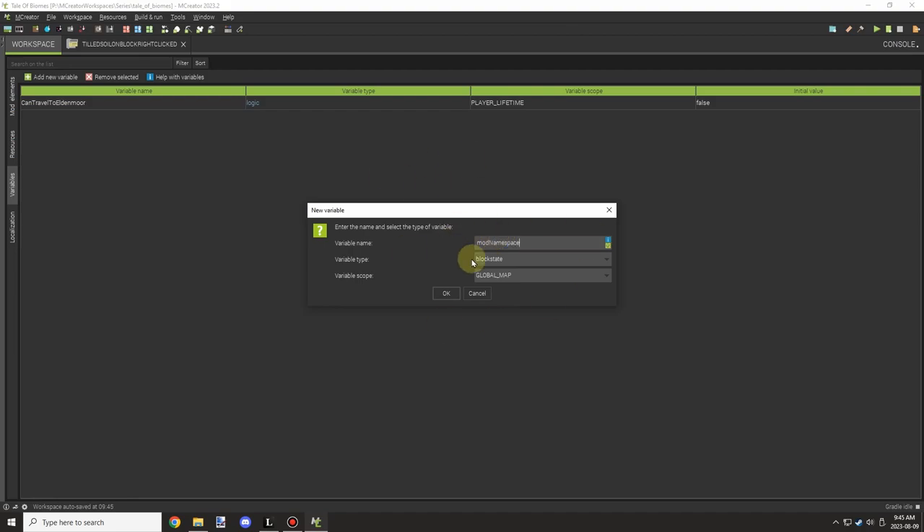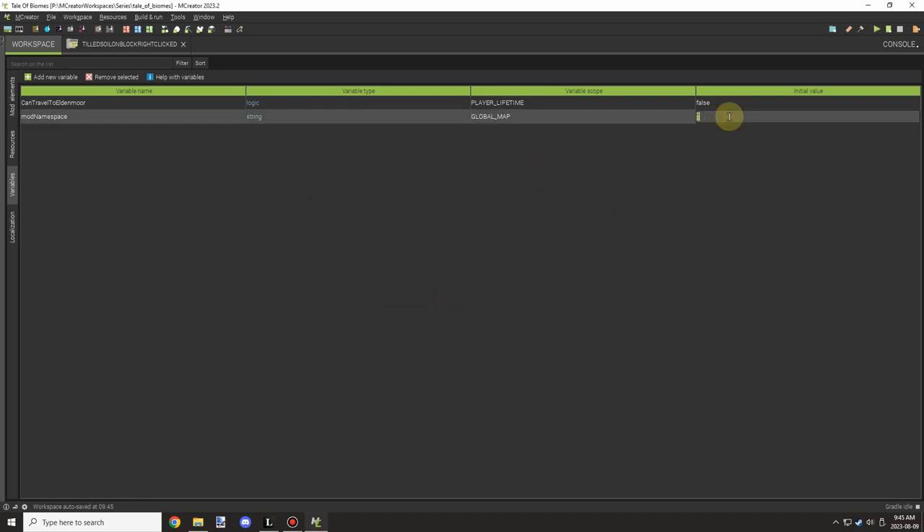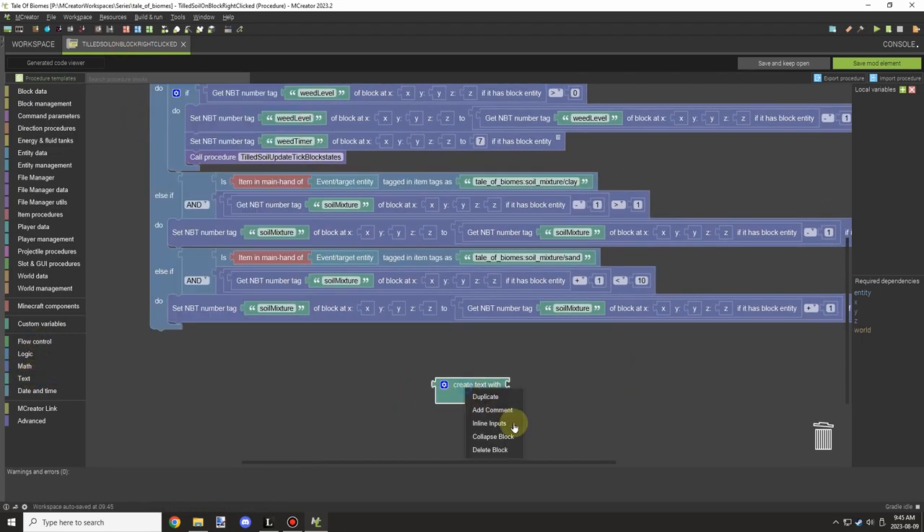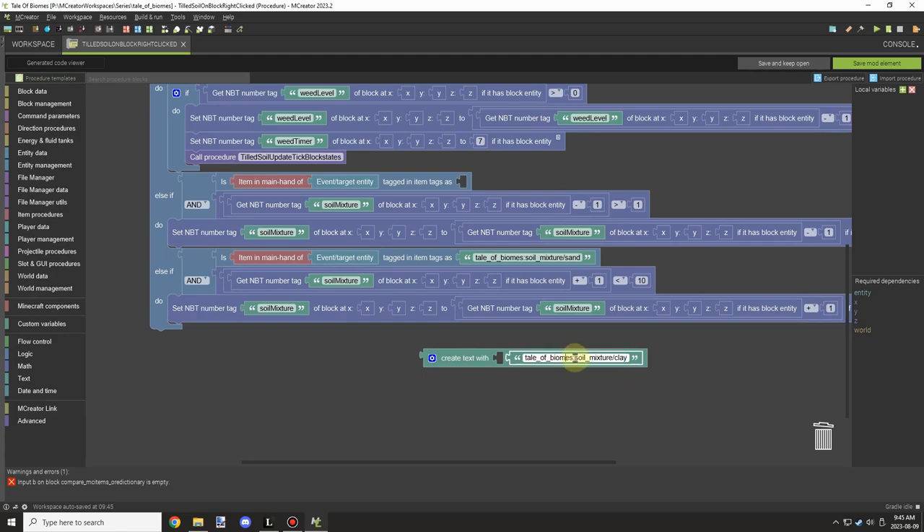We'll use clay to make a different kind of mixture — more clay equals more moisture retention, where sand basically lets things drain through. Certain plants require a certain range. For example, rice requires a lot of moisture retention, where something like corn might not require as much.